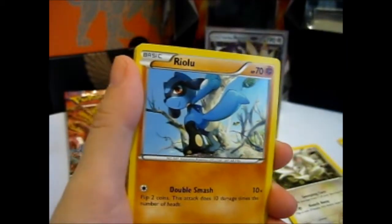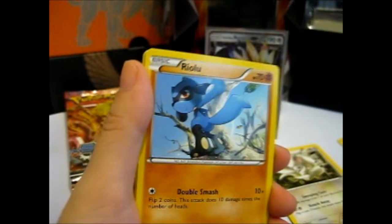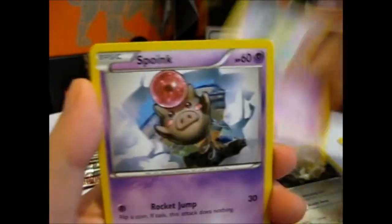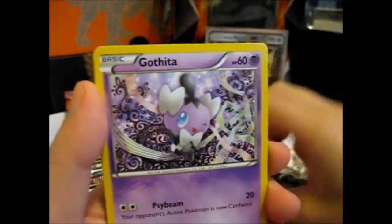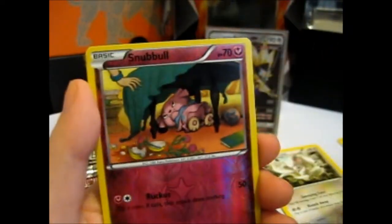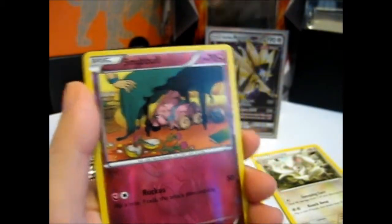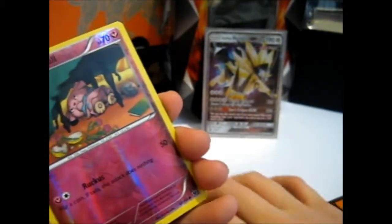Energy Pouch. Riolu. Mienfoo. Solosis. Spoink. Gothita. A reverse Snubbull.